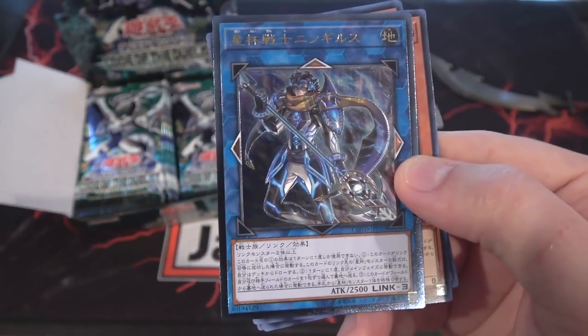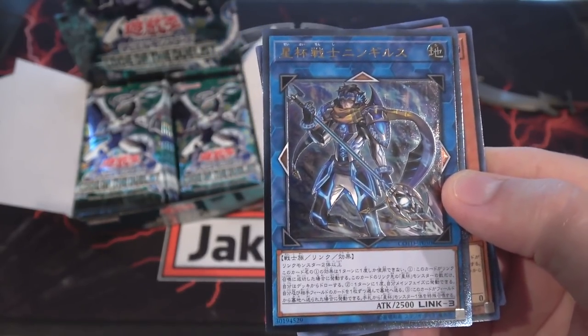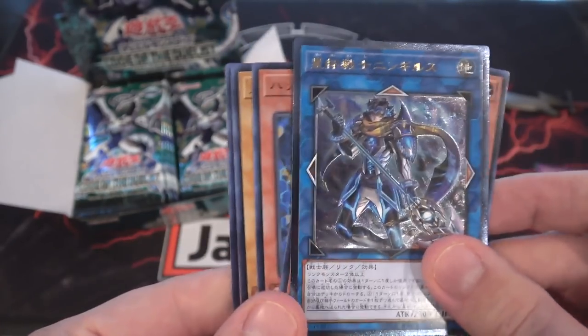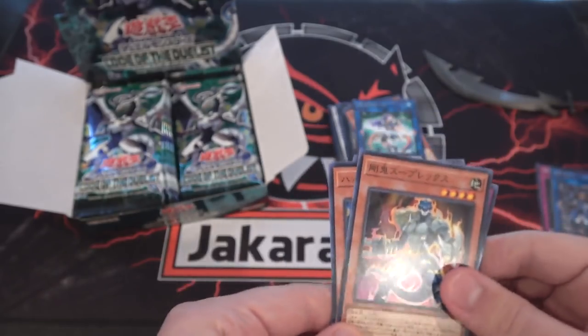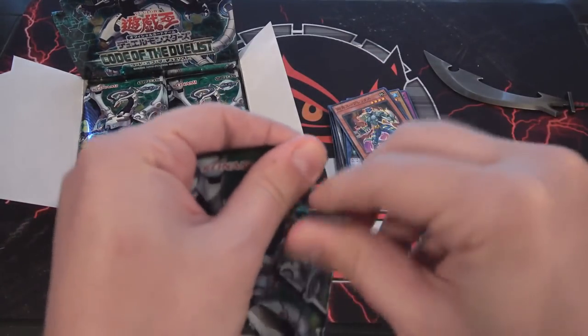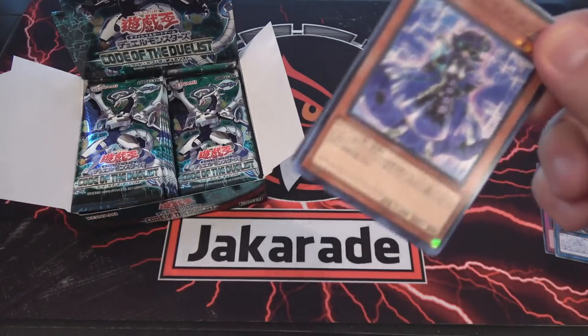I guess they'll have to wait until like an OTS pack if we get an ultimate rare Link Monster, unless they eventually change that. I hope they do. That looks amazing. I'm definitely keeping that. I'm going to put that in the ultimate collection binder — I've started my own ultimate rare binder to do a collection video on sometime soon.